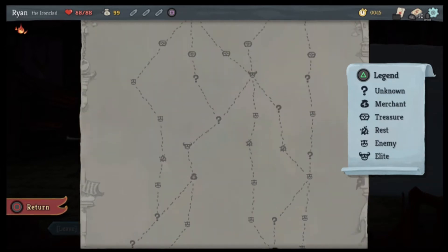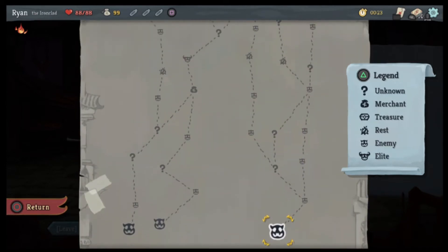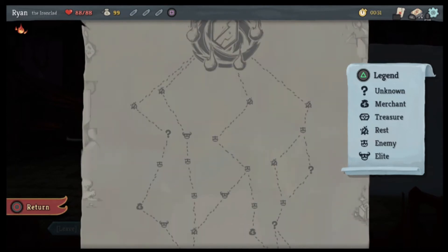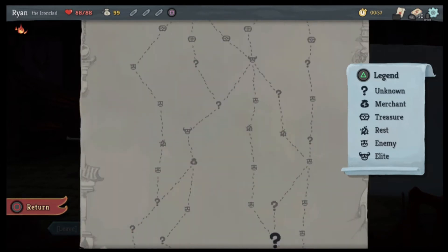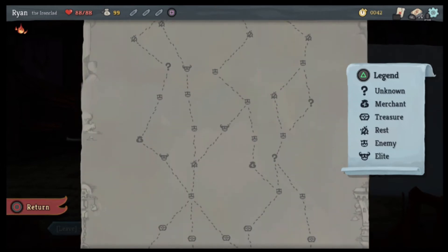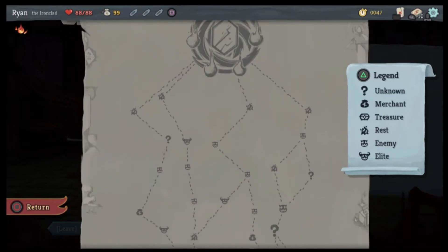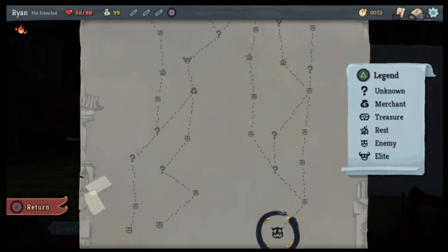A couple of question marks over here. Enemy, question, question, enemy, rest, question — but then an elite. The only way to not get an elite would be to go up to the right, which I think I could do, but we would miss the merchant. Or there's a lot of combat on that left side, and another elite in order to even get that merchant. We'll do this side.